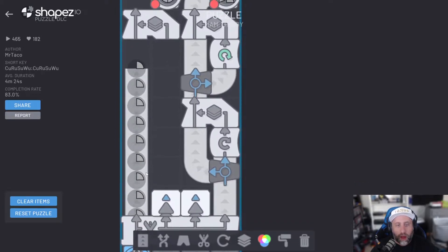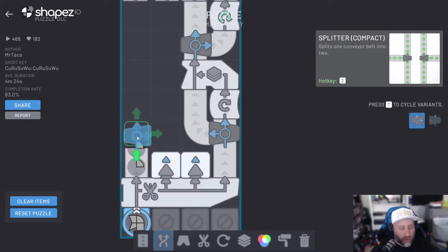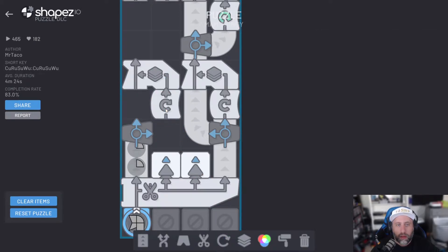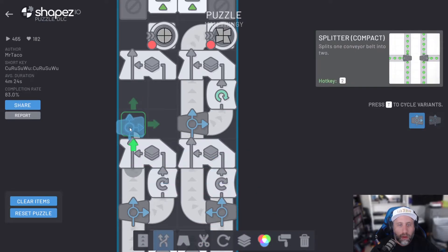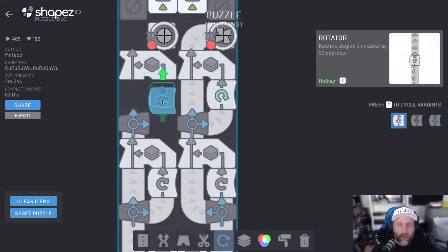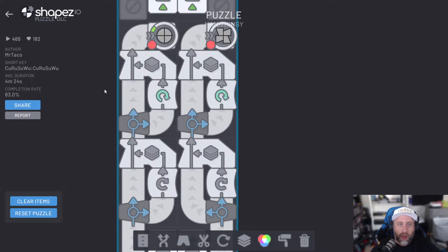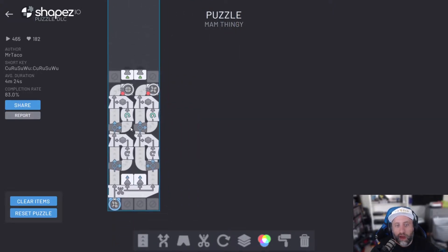Thumbs up. Way up. Now essentially all we need to do is just reverse this, right? Come in here, grab one of these, grab one of those, grab you, grab you. And you know what? I saw it. It was a full circle. That is good enough for me.